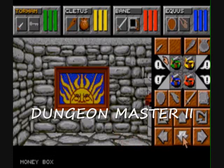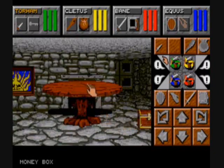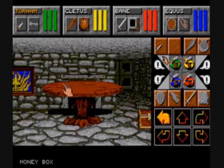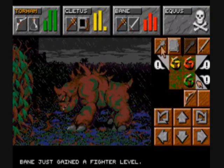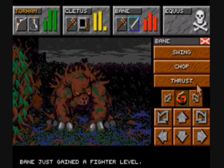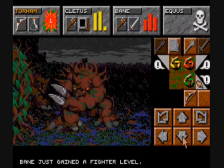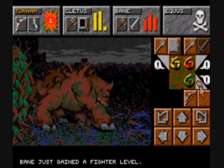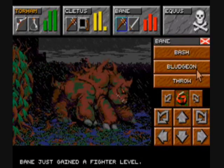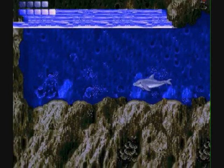Now we're going to look at Dungeon Master 2, or Dungeon Master 2 Skull Keep — an RPG with an interactive menu where you can turn left or right, battle various monsters, pick up things, and use them. A lot of really good RPGs for this system.